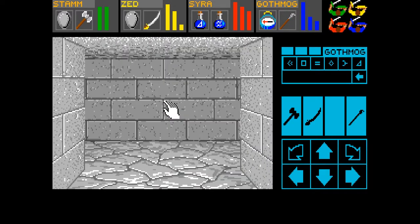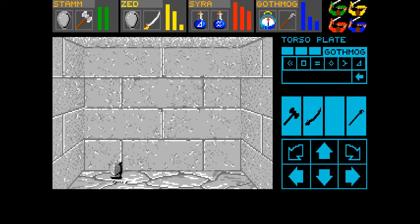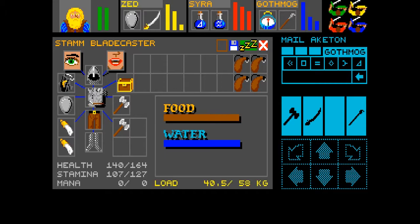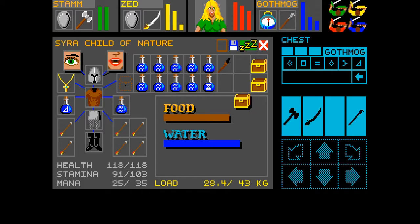Alright, so here's where it came in. This opened at some point. So we got some armor — a torso plate. Oh, Stam, tell me you can carry — oh no! Stam, why? Ooh, what's in the chest?